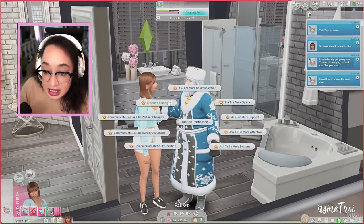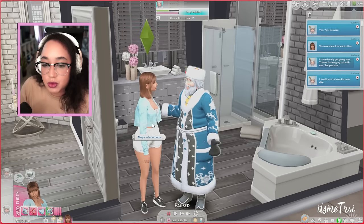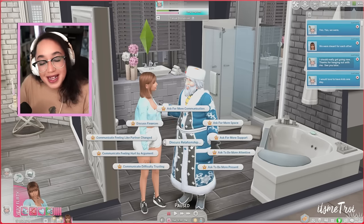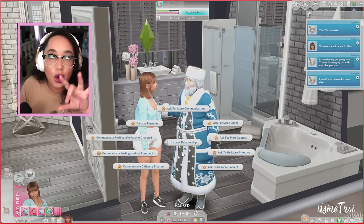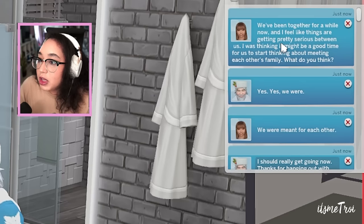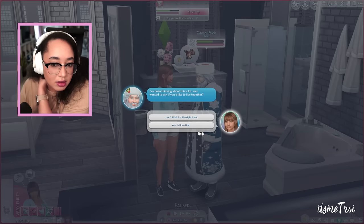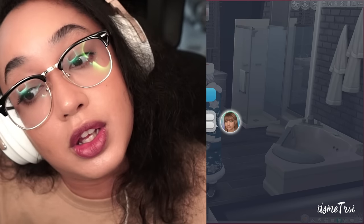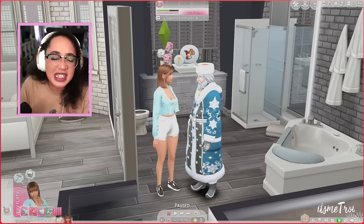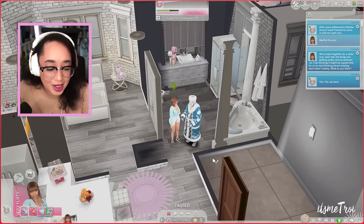You can discuss a relationship, finances, commitment, ask to be more present, more attentive, more supportive — and I think that's one of the big features the Sims is lacking. There are relationship milestones too, like talking about meeting the family: 'I feel like things are getting pretty serious between us, I was thinking it may be a good time for us to start thinking about meeting each other's families.' That is the One With All the Romance mod from Katie Mods.